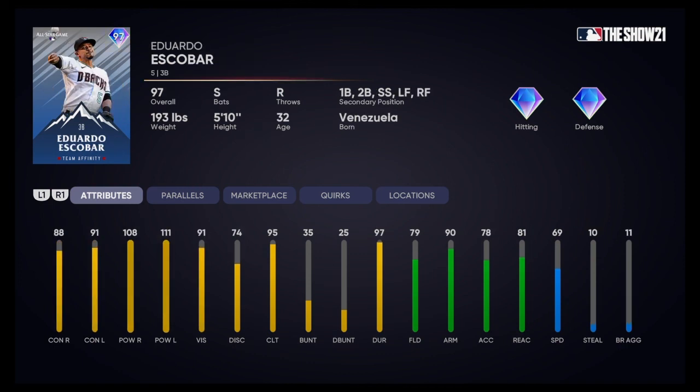Next up, we got Eduardo Escobar who can play anywhere on the diamond except catcher and center field: third base, first base, second base, shortstop, left field, and right field. Hitting stats are all right — not the craziest. 88 contact vs right, 91 contact vs lefties. 108 power vs righties and 111 power vs lefties. 91 vision, 69 speed. I could see why they didn't give him center field — you've got to cover the most ground there. This is an all-right card — not going to break the game, but definitely a solid piece to a team.